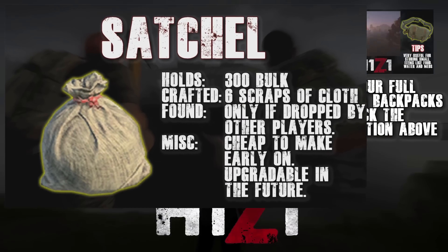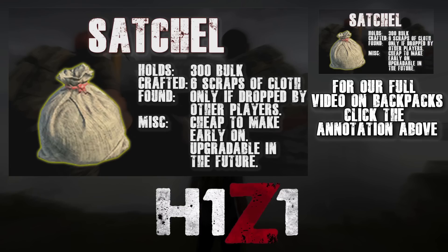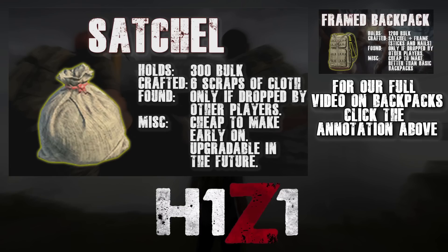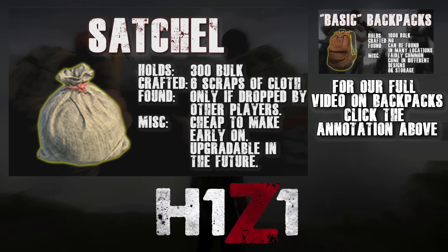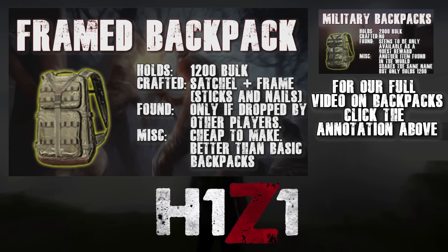Taking the second to top spot is the satchel and framed backpack. Making the satchel early on is very easy — it just takes 6 scraps of cloth which you can get from shredding any clothes that you find. This means that you can now carry more items. In the future you can craft a backpack frame from nails and sticks, combine the two and you have a very good sized backpack.